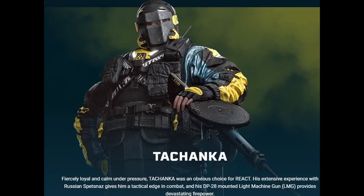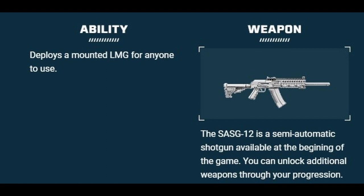First off we got Tachanka. I actually like playing Tachanka in Siege, even though he was trashed before his rework because he just had the stationary LMG. They reworked him and he's a lot better now. Tachanka — fiercely loyal and calm under pressure — was an obvious choice for REACT. His DP-28 mounted light machine gun is back, and his signature SASG-12 semi-automatic shotgun will be the first gun you can use with him.